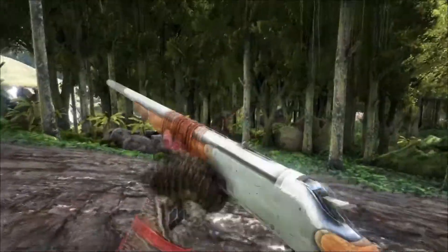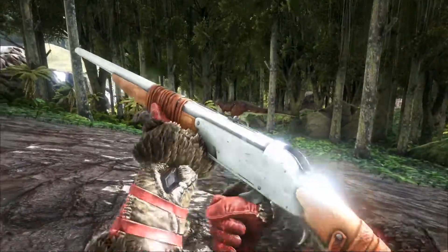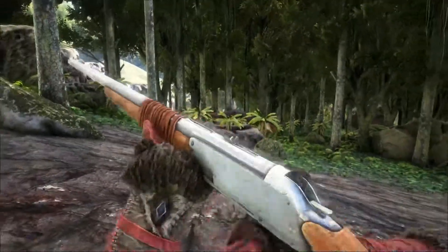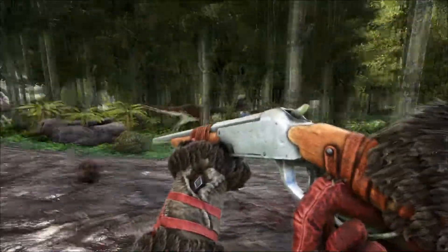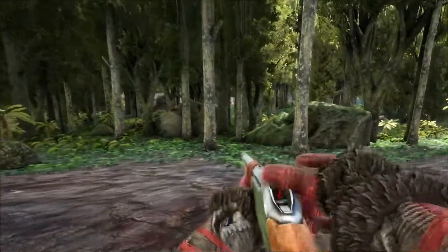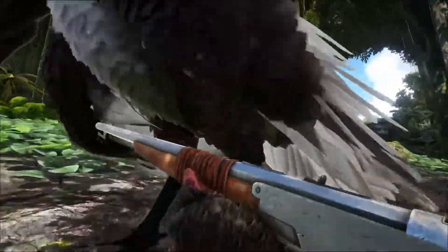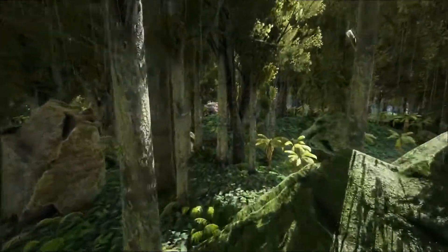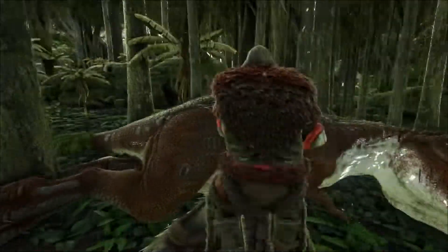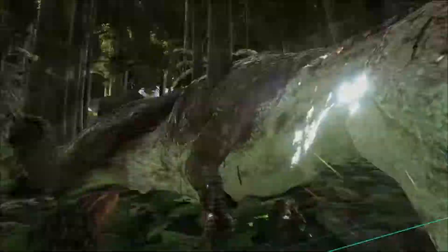Uh oh — it's attacking the Bronto. I feel like I should help it. Killed the Bronto. We killed it. I hope that one's not mad. Shoot it again. Yeah, we got him. Why does it attack everything? Does it not understand that I'm shooting it?